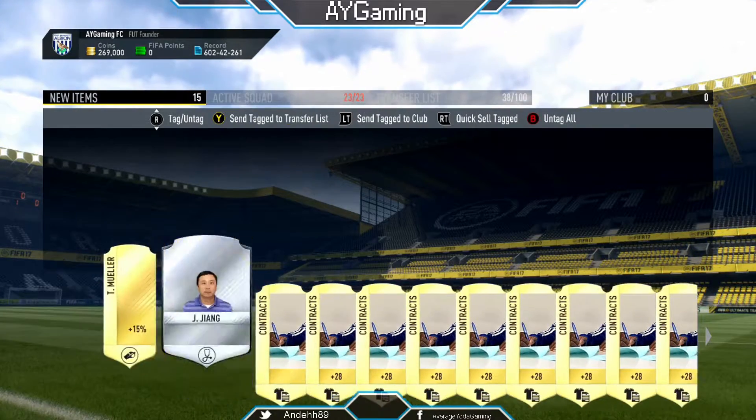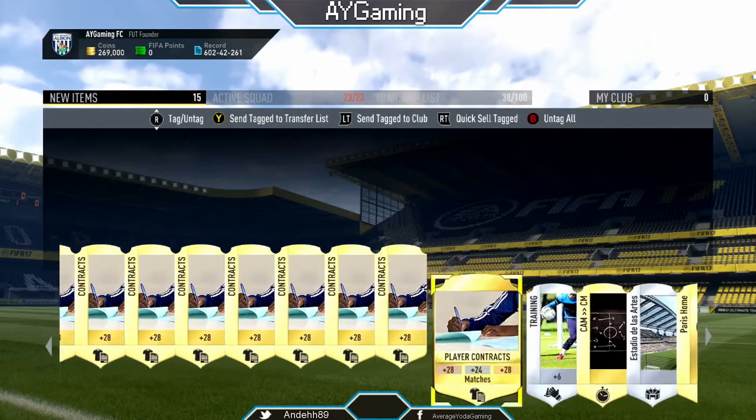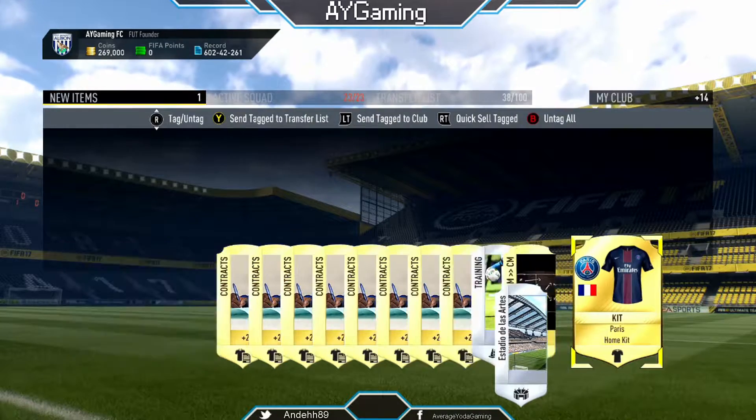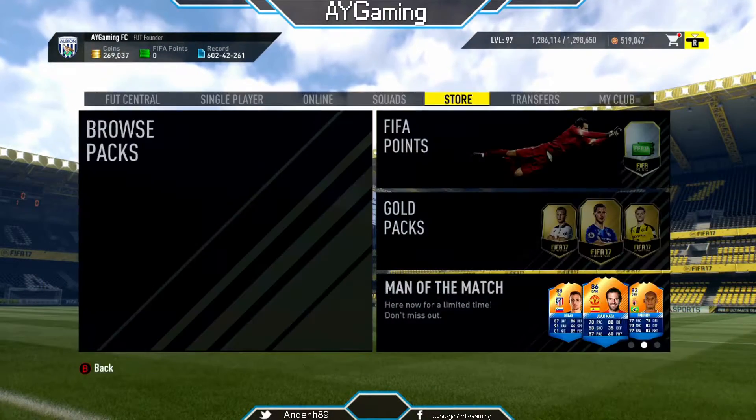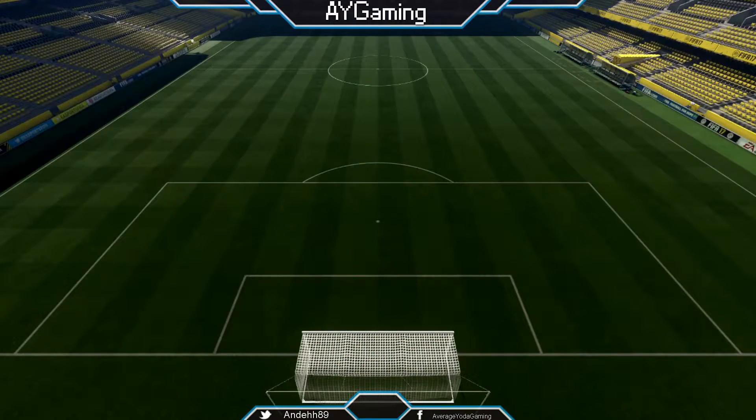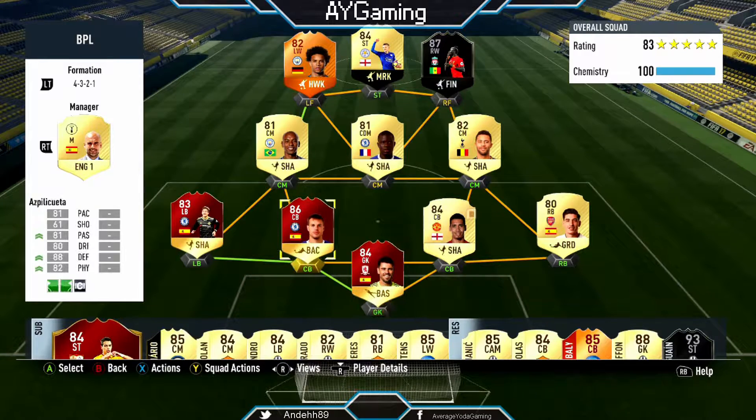I'm debating at the moment whether to get Drissa Gay for my BPL team. I've got a Premier League team again now — I've sold my hybrid, it wasn't really a hybrid, it was just featuring two BPL players. So this is my BPL team now. I've got to see the midfield three I'm interested in — maybe swapping Fernandinho for the inform from Everton. I'm pretty happy with that squad. We've got inform Vardy, Mane, and Sane, using my monthly rewards for three of my back five.